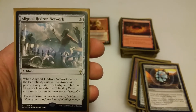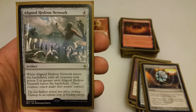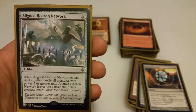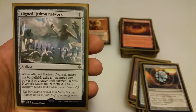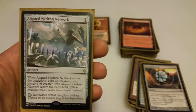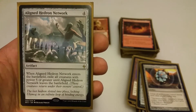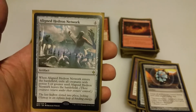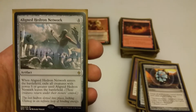One of the newer cards I tossed in is Aligned Hedron Network — 4 mana, an artifact that exiles all creatures of power 5 or greater until it leaves the battlefield. I played against Omnath, Locus of Rage recently and having this out is great because it exiles tokens that never come back without triggering any death effects. It's a great way to exile stuff without destroying it. And interestingly, you can even lock out your own stuff and then bring it back later when you do a Daretti swap from your graveyard.